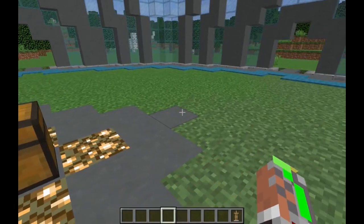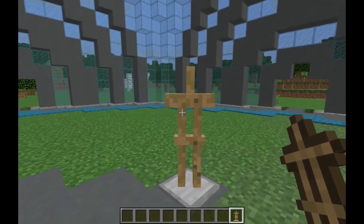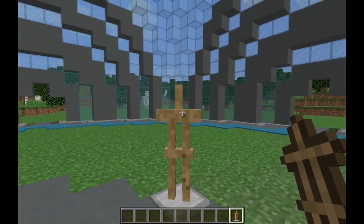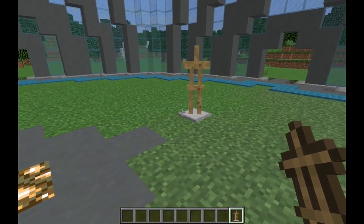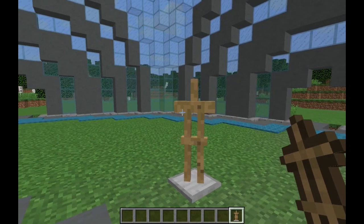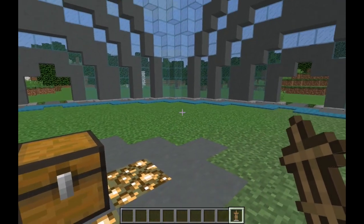First off we've got an armor stand. Armor stands when you place them down by default do not have arms, which means you can place armor on them but you don't get the added functionality of being able to put things in their hands and use them for other cool decorational purposes. My friend suggested adding arms to all armor stands in our survival world, but some friends did not want arms on them, so I had to come up with a contraption that makes arms optional and easy to use.